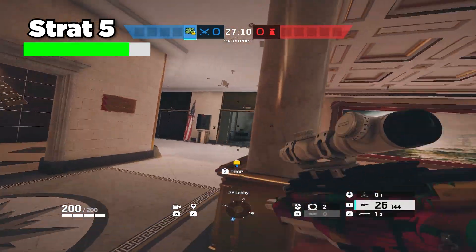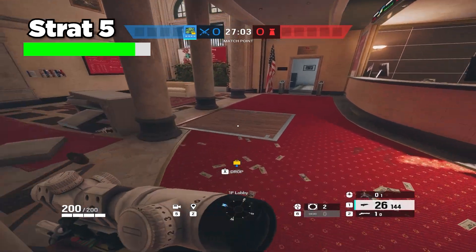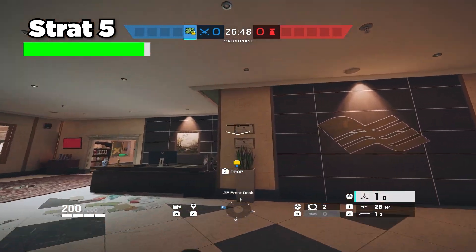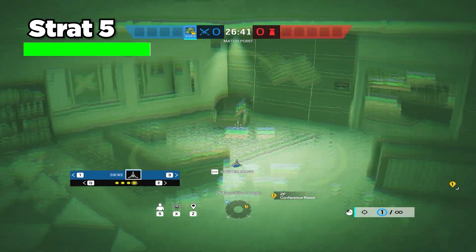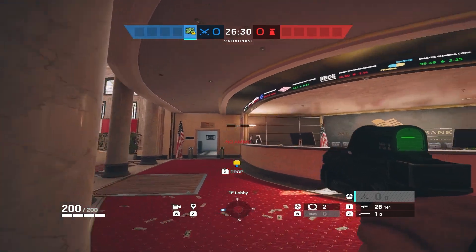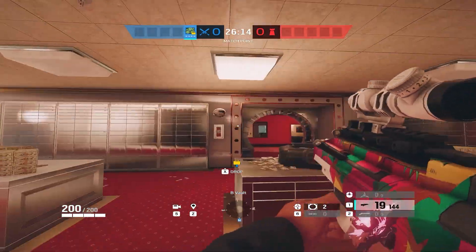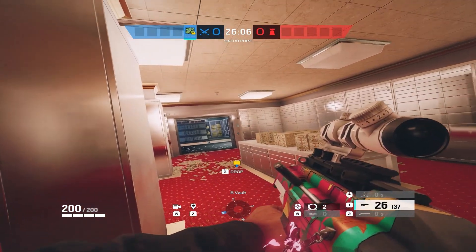Now you have Zero cameras for every possible place you could get flanked and every place you could push. Push up the stairs and deal with anybody in elevator or in Trump. If you're doing a basement take, all your flanks are covered, so it's time to get the hatch open with your hard breaching charges. Once you have three cameras set up, initiate your plan. The last Zero cam for either site is optional — for top floor I like to put it in this wall to get info on anybody in site or inside conference. If you're pushing basement, it honestly doesn't matter where you put this camera. Open up the hatch, drop down, ADS here, kill people, and you've done your job. For top floor: walk up the lobby stairs, kill people in elevator, take control of Trump, and get really aggressive for some free kills.